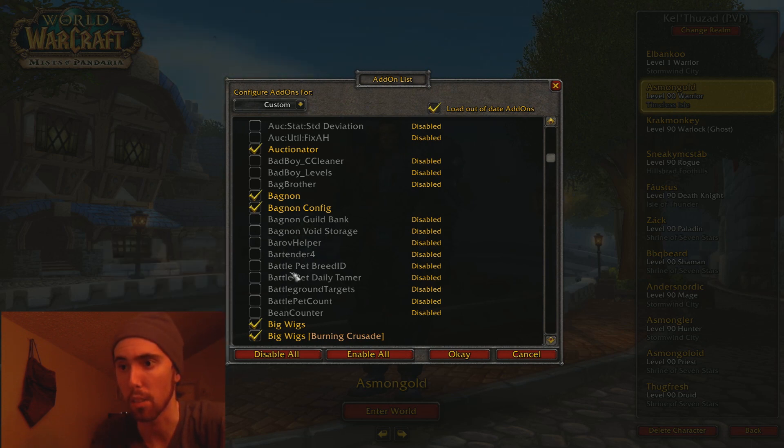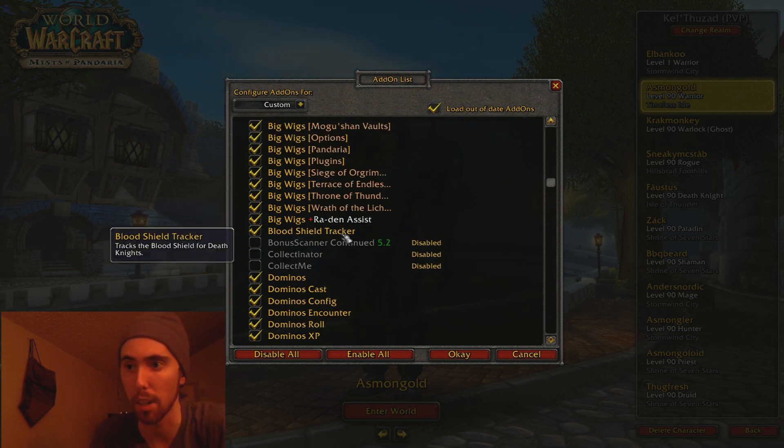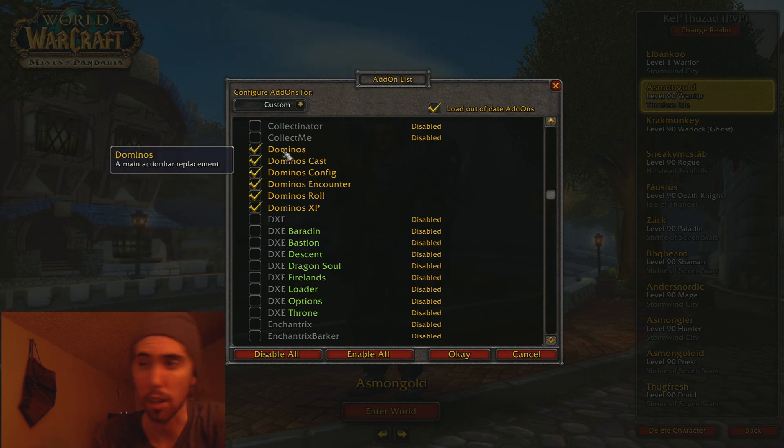These are some pet battle things. Big Wigs, of course I have that for the raid content. Blood Shield Tracker for my Death Knight. Dominoes — those are my actual action bars, that's how I have them set up, is through Dominoes.